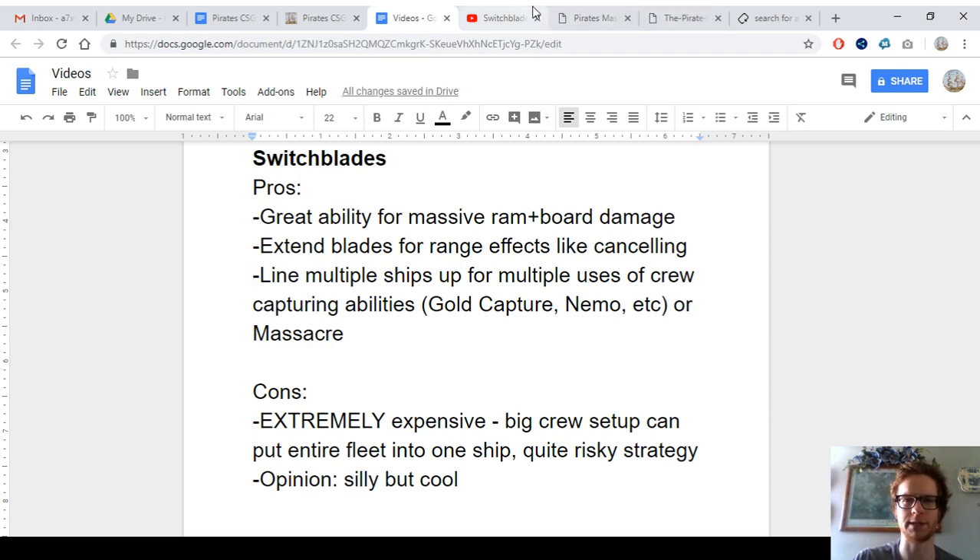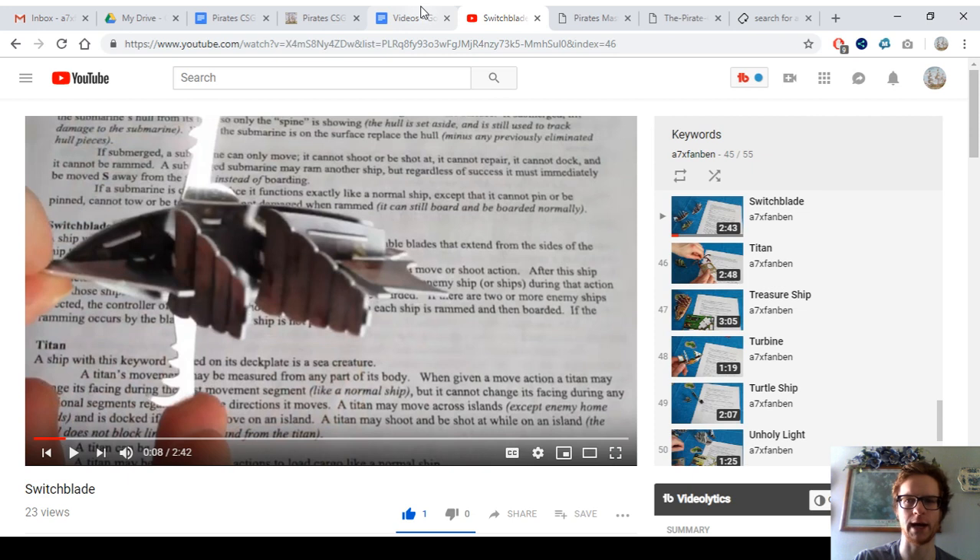Switchblades are already four-masted ships, so that's a pretty good boarding roll starting at four-mast. You might want a plus one to boarding rolls or a re-roll available.